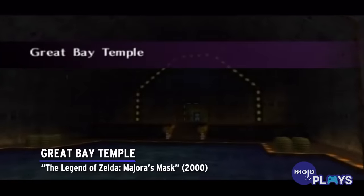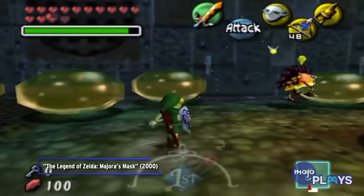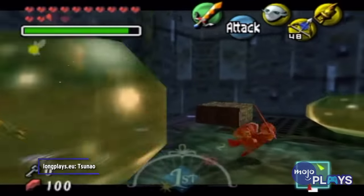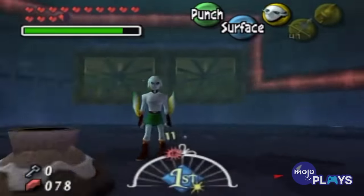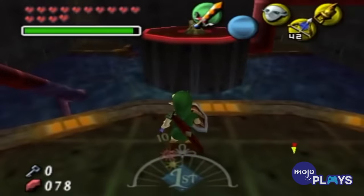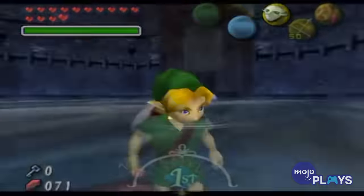Great Bay Temple, The Legend of Zelda: Majora's Mask. Yeah, they didn't learn their lesson about manipulating water, did they? The Great Bay Temple's central mechanic involves changing the direction water flows in the temple. However, even color coding the pipes doesn't make it any easier to figure out which way it goes or what to do next.